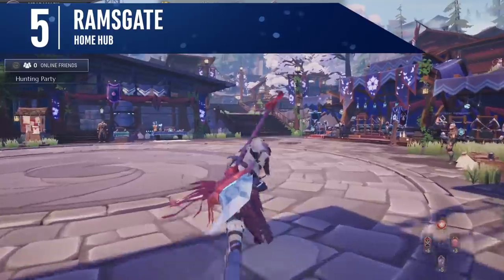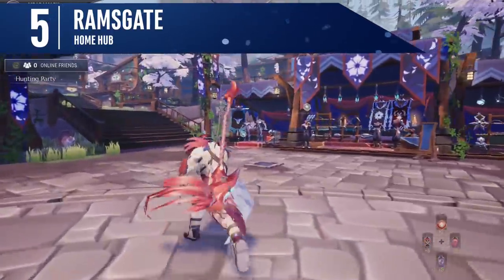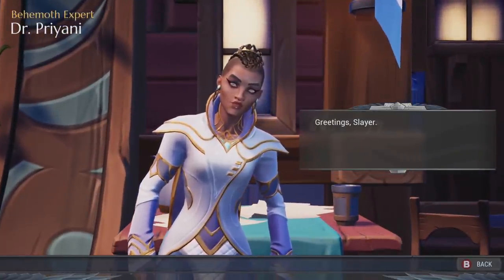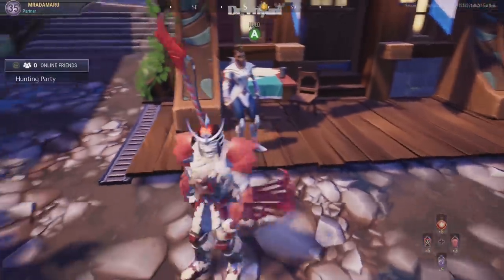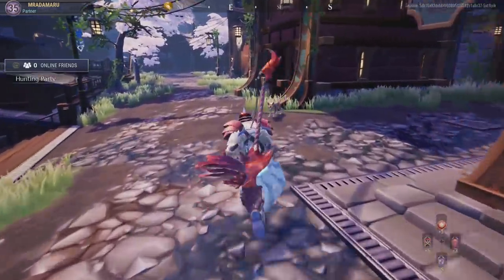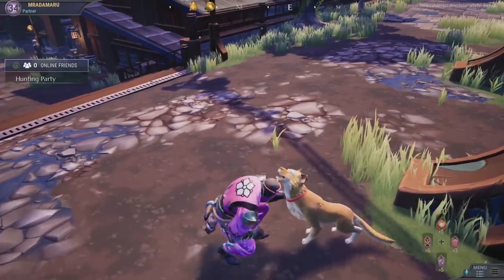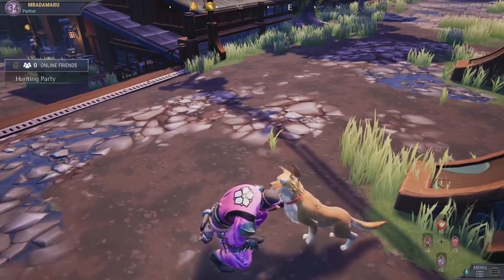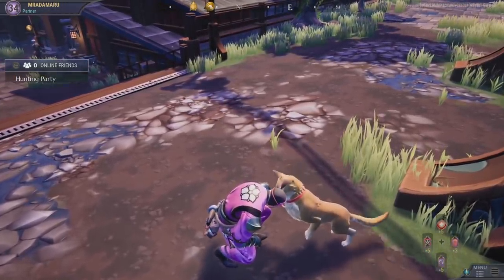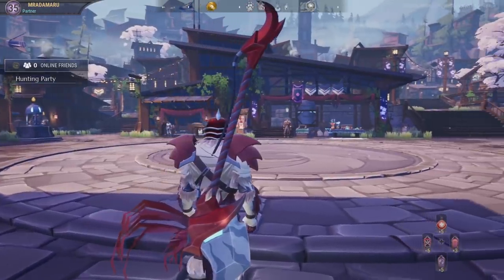So now we know about the enemy and the tools of our trade — but how is all that presented? In our hub town, Ramsgate. Before and after every mission, this is our home. NPCs are here to interact with, upgrade equipment, and craft weapons and armour. But here's the greatest thing of all — there are dogs chilling out. Go on, go pet the little bugger. Before I waste three hours petting a digital dog, let's look around.